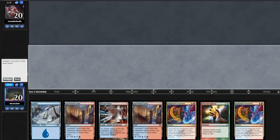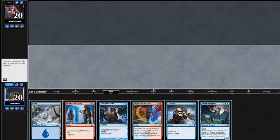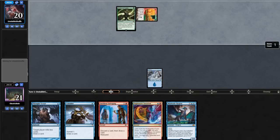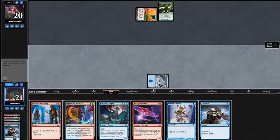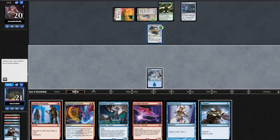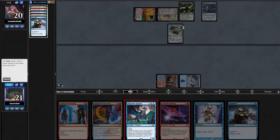Match 2, our 7 is a little too land-heavy so we mull. Our 6 is risky but we'll keep, putting back a redundant Salvaging. We go turn 1 Island holding up Consider and Thoughtscour. Opponent goes Grove into a Hardened Scales. We Thoughtscour ourselves on the end step — no land, so we Consider. We bend the Manamorphose hoping to find land, but no land. Opponent plays out a Saga into a Patchwork Automaton, then casts a Welding Jar getting a 3/3. We find a land, play Canal, and cast a Murktide Regent. No attacks from the opponent.